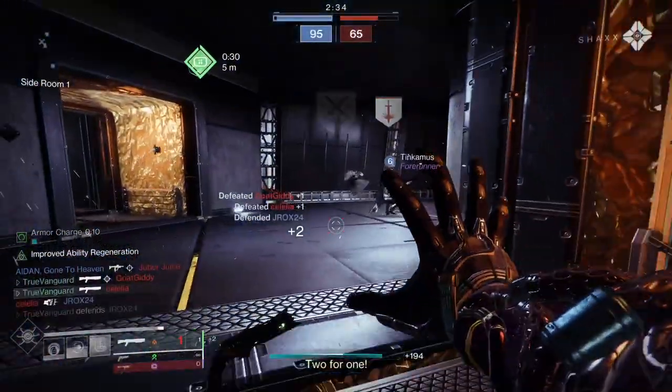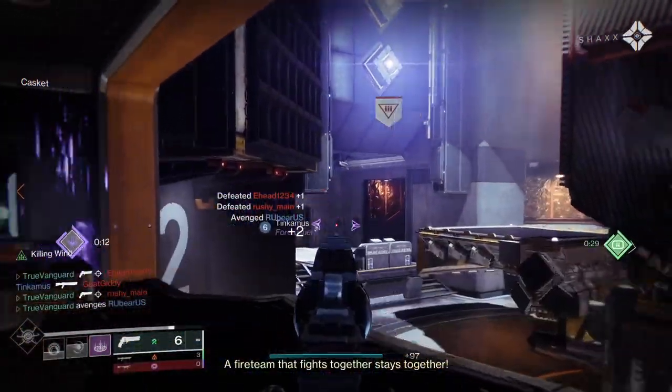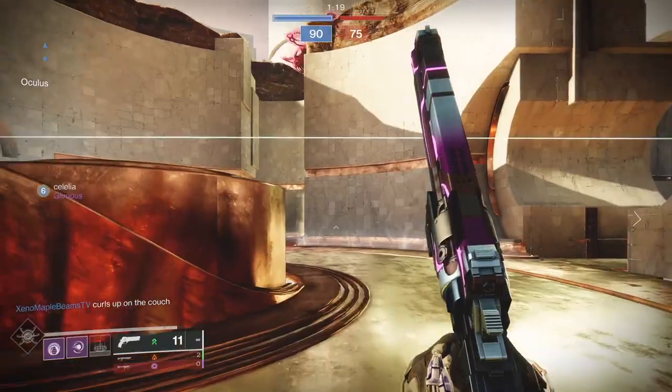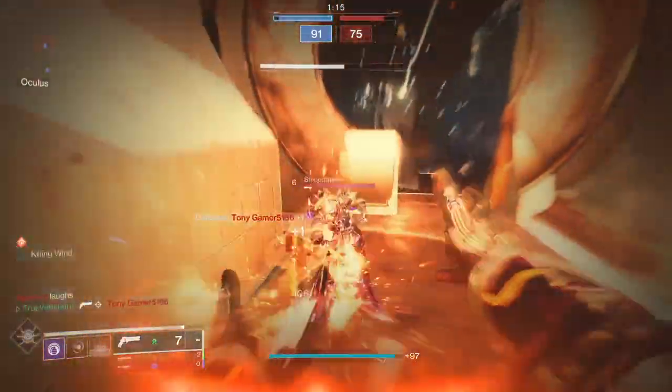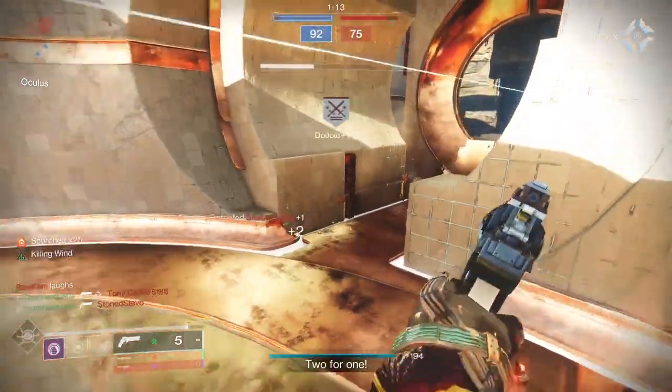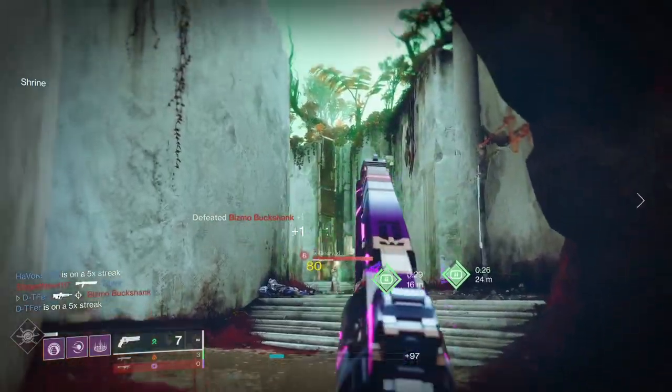It's not remarkable in base stats, just decent. The Igneous Hammer is still the untouchable king of 120s in base stats alone, but it's the perks that really separate the Round Robin from everything else. Also, the fact that it's fully craftable and is a Strand weapon, so it goes in the kinetic slot unlike the Igneous.